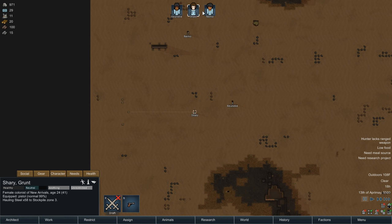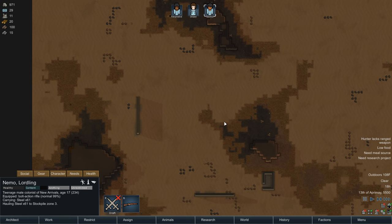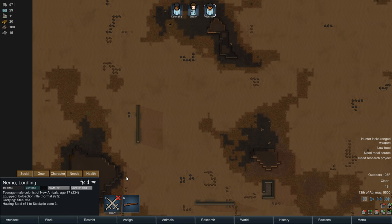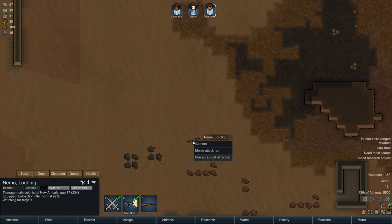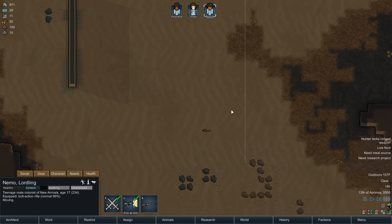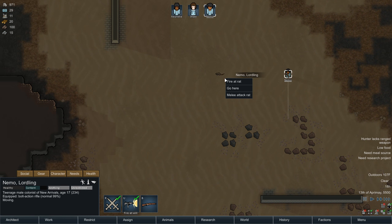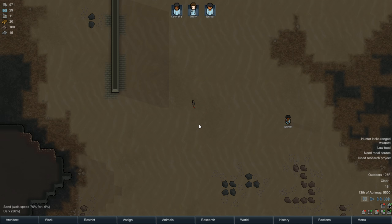Who has my best shooting skill? Nemo! Nemo, where'd that rat go? Nemo, I need you to solve our rat problem. Draft you. Go down here. I don't know what kind of damage a rat can do, but I can't imagine it's a lot. Nemo, get down here. Fire at the rat, please. Good shot, Nemo. Don't consume the rat corpse - unforbid it. He's already hauling the rat corpse. Thank God.